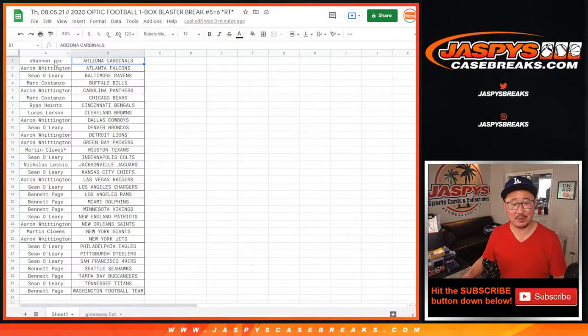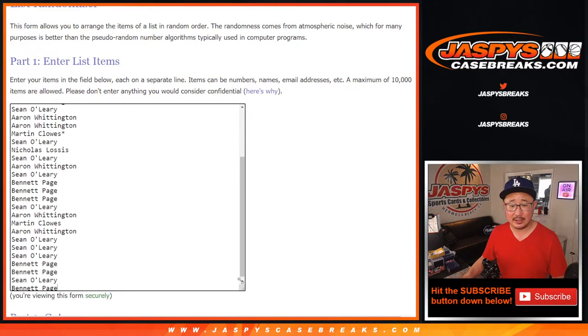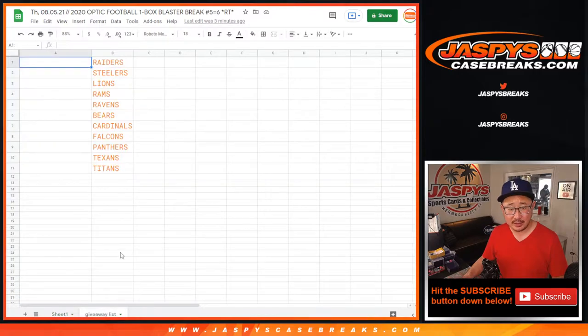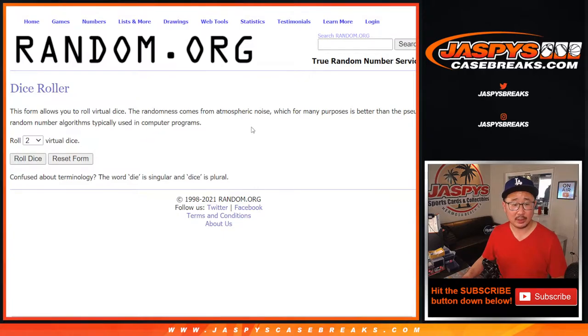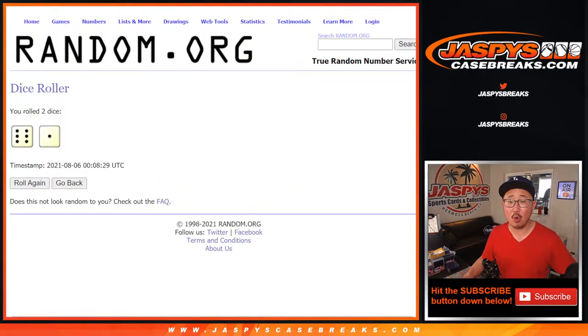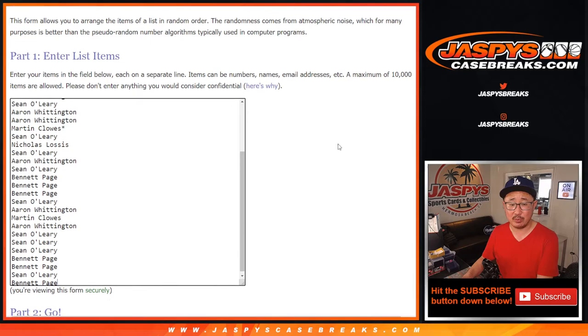It's after this break. Let's grab everyone's names again, from Rex down to Bennett. There's some new dice, there's a new list. Let's see who's going to win these teams right here. Good luck. Let's roll it, let's randomize it. Got a 6 and a 1, so 7 times. Top 11 — after 7 rolls, we'll get teams in the next break.